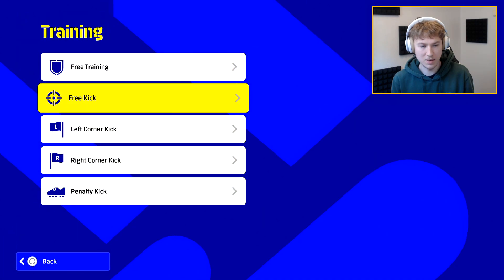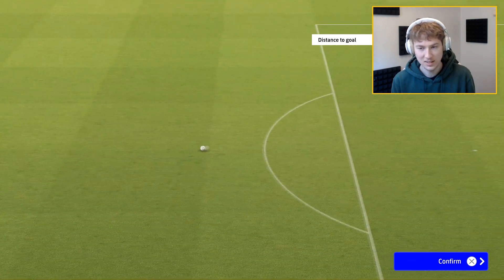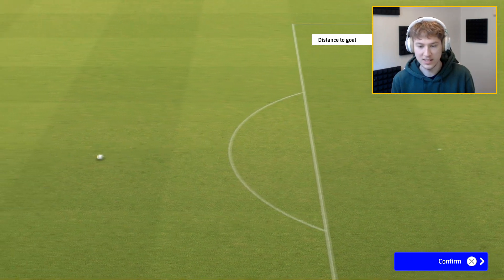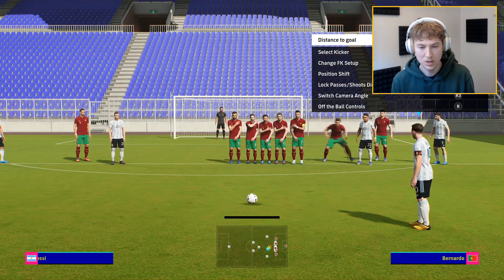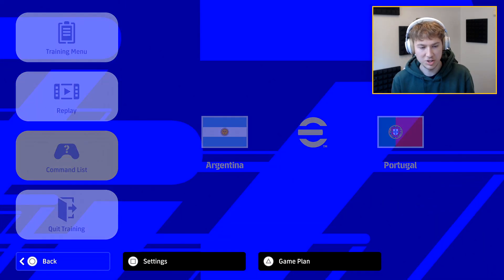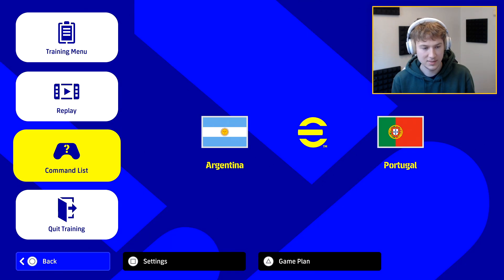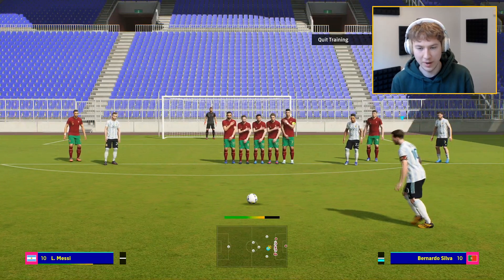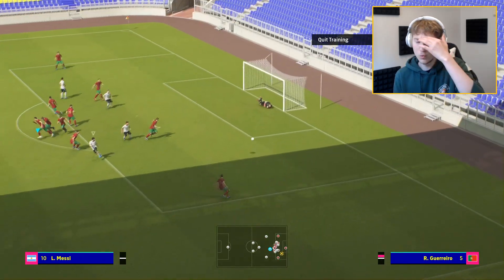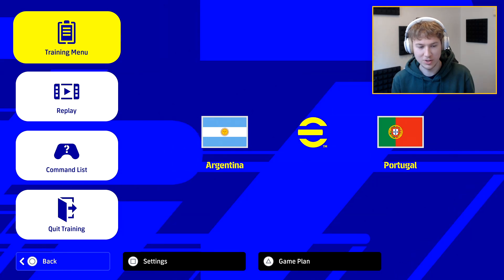Let's go ahead and try some free kicks here — that's always fun. I absolutely love this, guys. The training mode is back, that is great to see. Let's try to get a knuckleball free kick. Maybe Messi doesn't have the knuckleball shot trait, so we can go for something else. I also need to change the controller settings. Let's just go ahead and shoot with square then. Messi — almost scored right away there. But this feels good. Let's go ahead and quit training and get into a match and see what's going on.